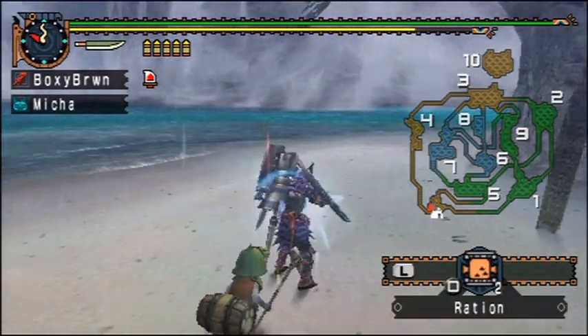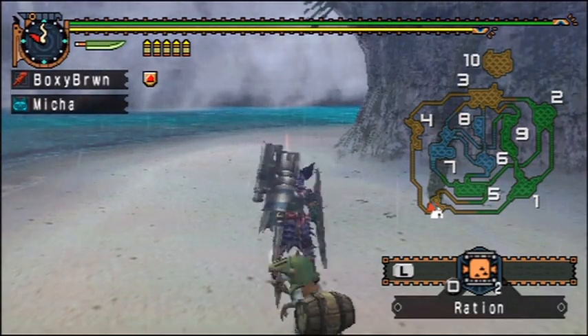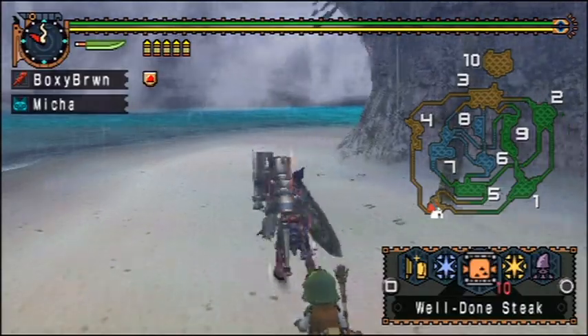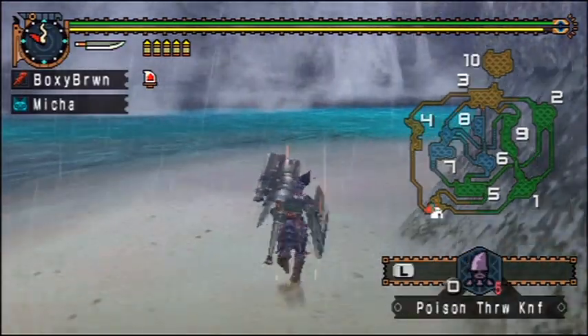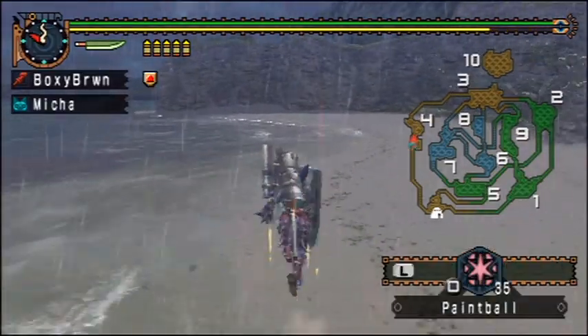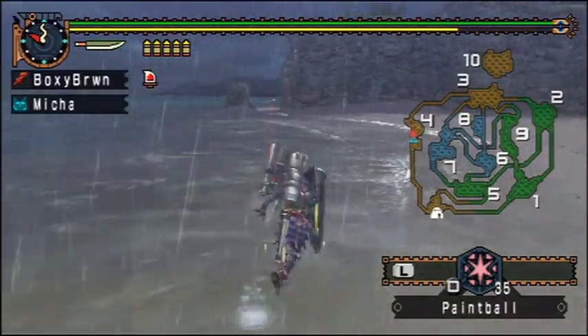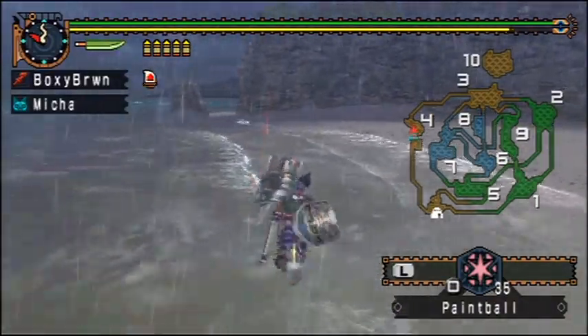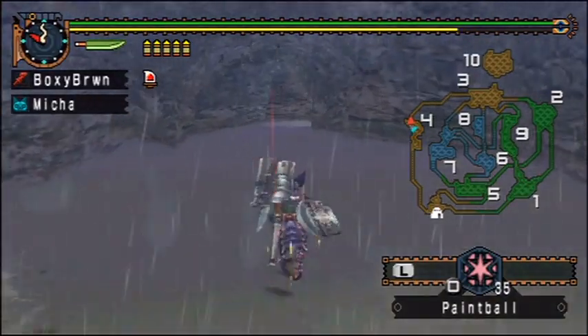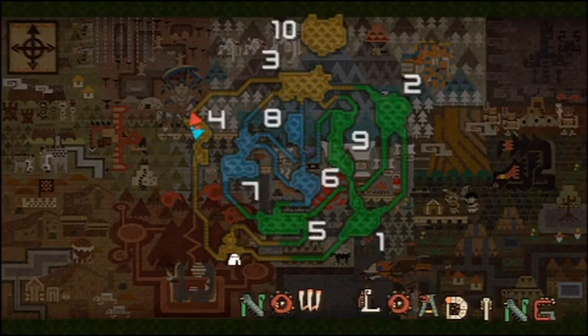Just gonna grab some yummies — well, I don't know how yummy a ration is, it's probably pretty disgusting. And while I don't need to pelt him with poison throwing knives, I'll do it anyway because it's going to be dealing damage to him over time. You might be asking why I don't bring poison smoke bombs — I actually haven't had any luck with poison smoke bombs. They don't seem to work.